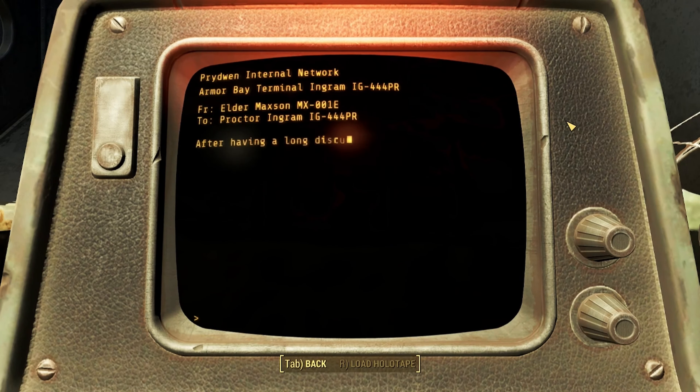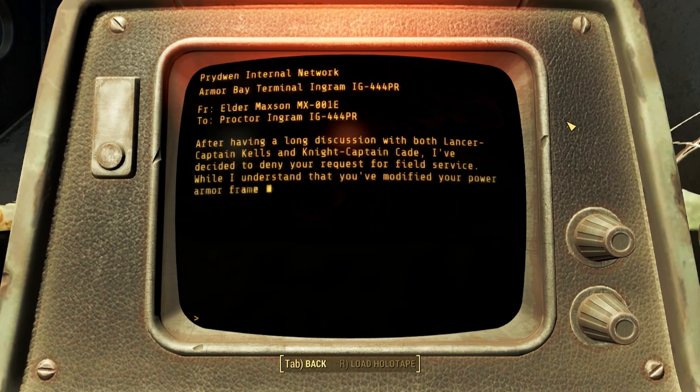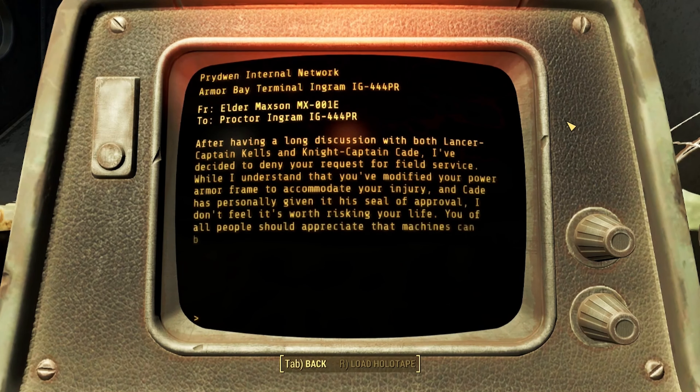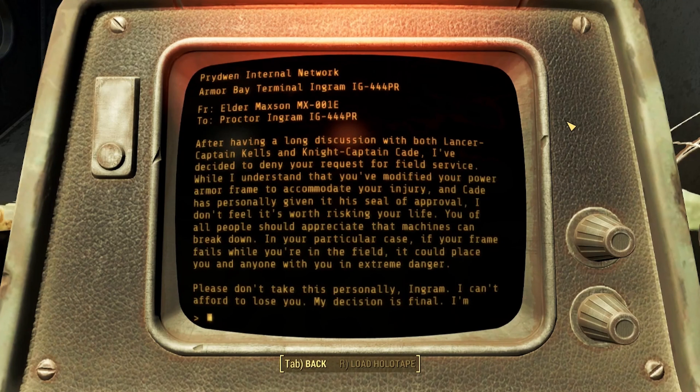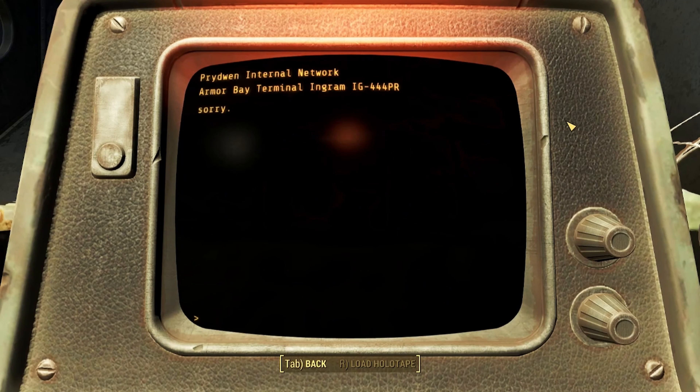Internal Mail - Maxson. After having a long discussion with both Lancer Captain Kells and Knight Captain Cade, I have decided to deny your request for field service. While I understand that you've modified your power armor frame to accommodate your injury, and Cade has personally given it his seal of approval, I don't feel it's worth risking your life. You of all people should appreciate that machines can break down. In your particular case, if your frame fails while you're in the field, it could place you and anyone with you in extreme danger. Please don't take this personally, Ingram. I can't afford to lose you. My decision is final. I'm sorry.